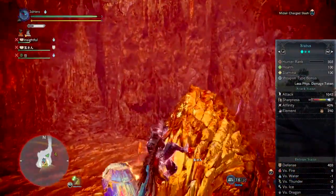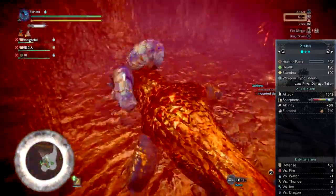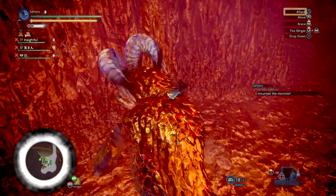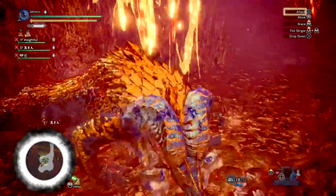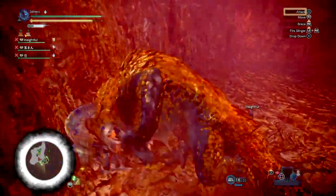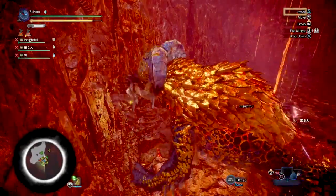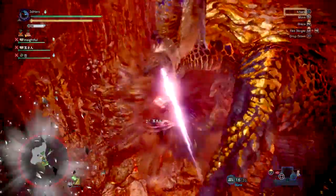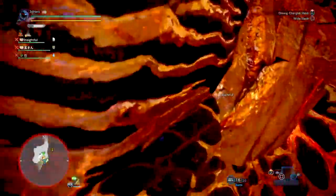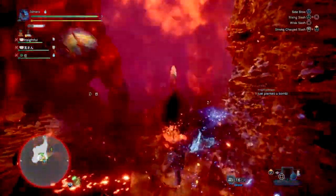Overall this equals 1042 attack, equating to 270 raw including Power Talon and Power Charm, 403 defense, 90% affinity, and 240 total blast status. With all the skills and jewels attached, you have a set capable of reaching the 800-plus range for damage on true charge attacks — a very healthy number for true charge greatsword playstyles to ideally reach. Add in blast status triggering for an extra 120 flat damage, and you'll be downing and destroying monsters' health within only a few hits, if the blast status triggers.